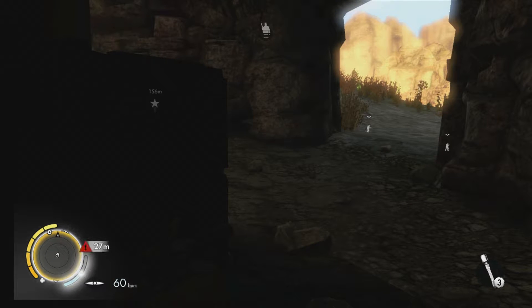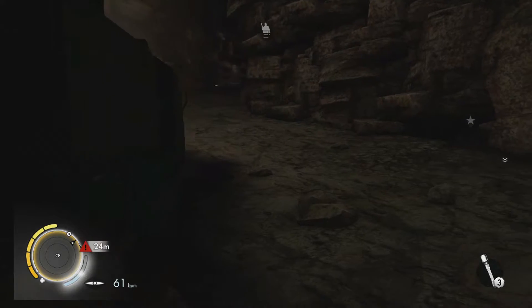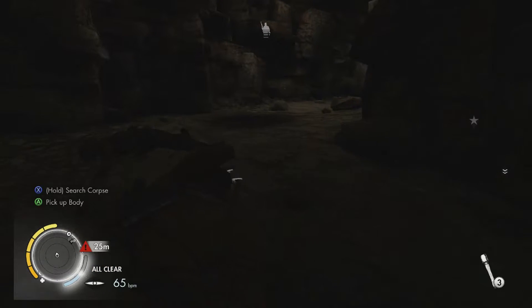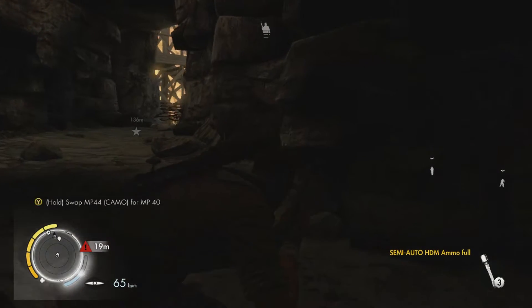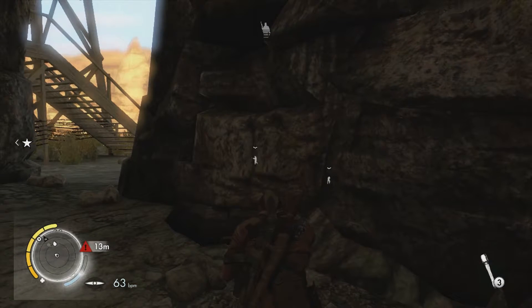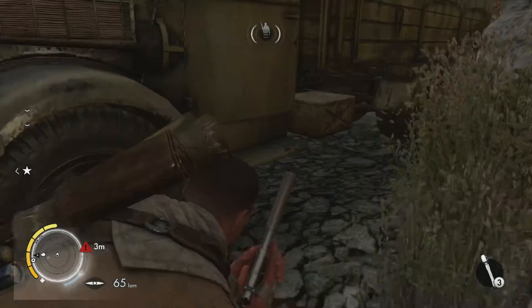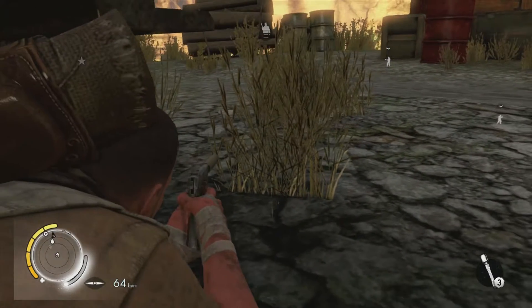I'm just gonna play it cool here for a second. All clear — very cool. I see two more dots on the radar. You can always tell when they're on the same level as you because they're a brighter white color; the grayish dot is probably one of the guys up there. Another cool feature about those dots is that they can tell you which direction they're facing. So we're gonna go ahead and do our little undercarriage tactic here.